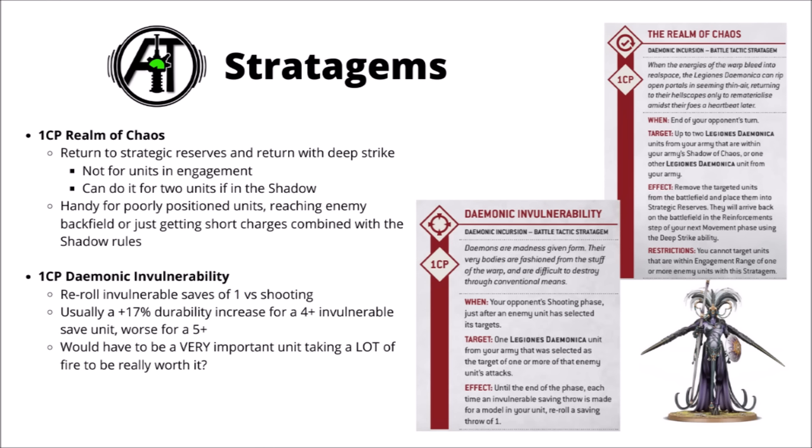Next, for one CP, we've got Realm of Chaos: a nice one to pull units from the board and return them to strategic reserve, then they return to the board via deep strike in your next movement phase. You can target one unit with it normally, or two units if they're both within the Shadow of Chaos. You trigger it at the end of the opponent's turn, so if they don't destroy a unit and don't lock it in combat, it can just disappear and then come back with strikes from reserve the very next turn — potentially ready to do a six-inch charge if within the shadow.